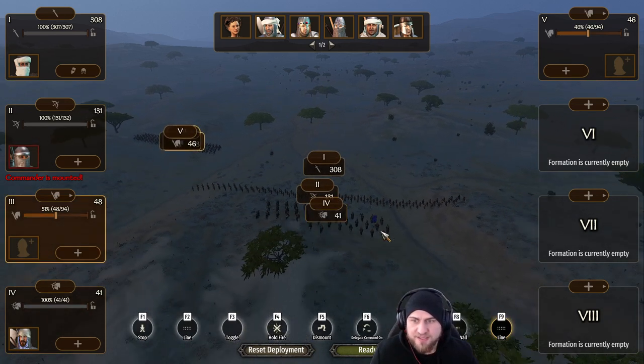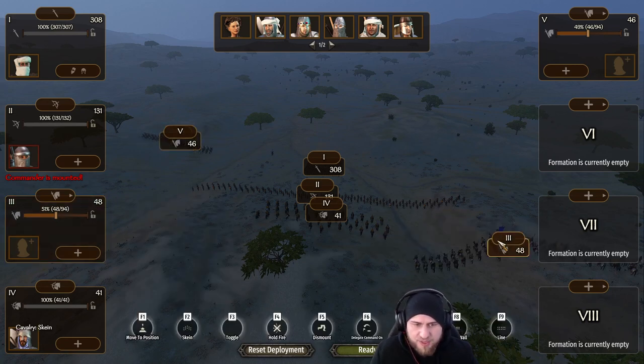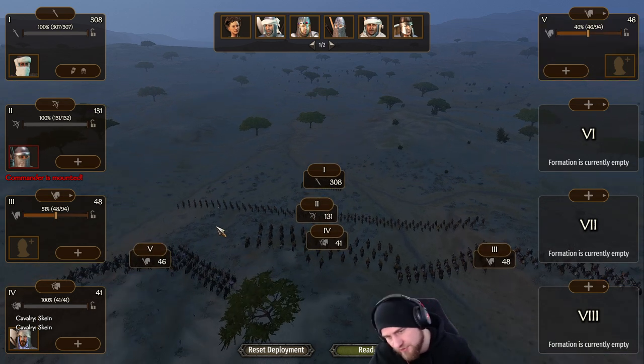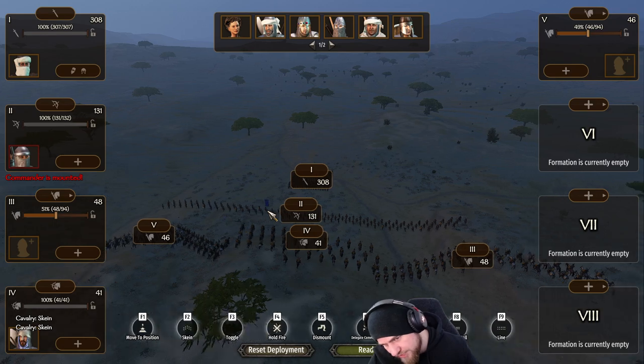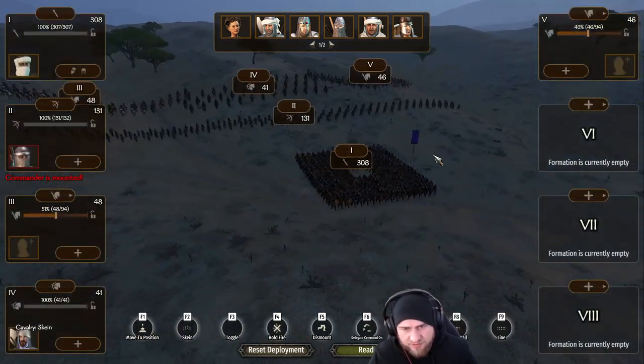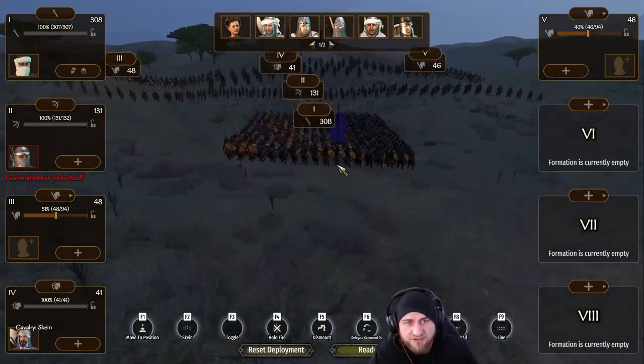You go with your two cavalries, both in skein formation and both behind your archers. The reason they are behind your archers and not in front is you want to make sure that your archers have a clear line of fire at all times, so they can shoot at the horse archers throughout the engagement.